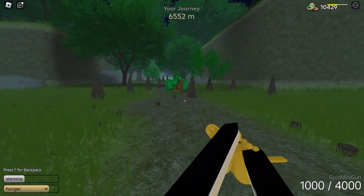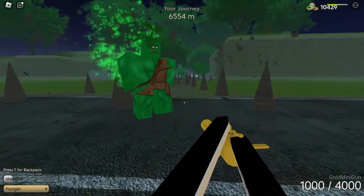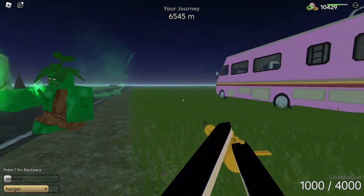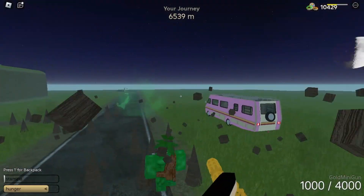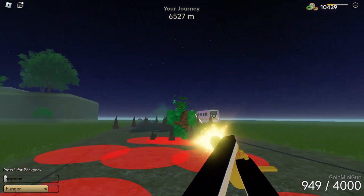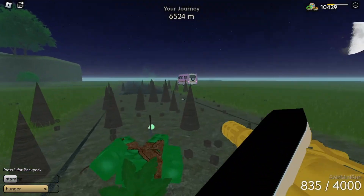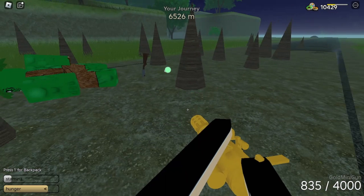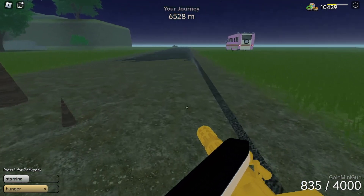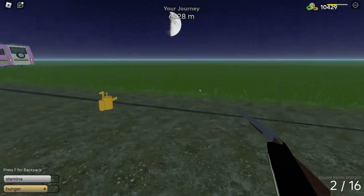Now you are familiar with the new boss. Here are the new items: a double-barreled shotgun and a speed potion.